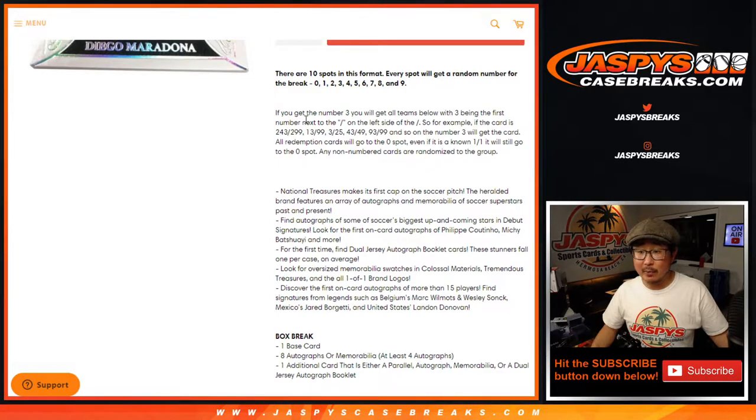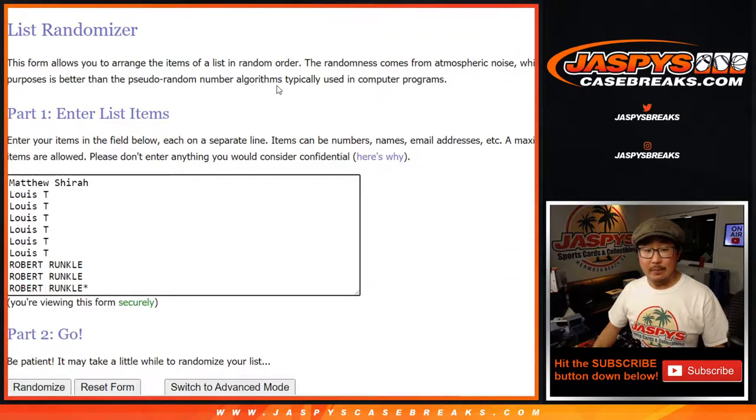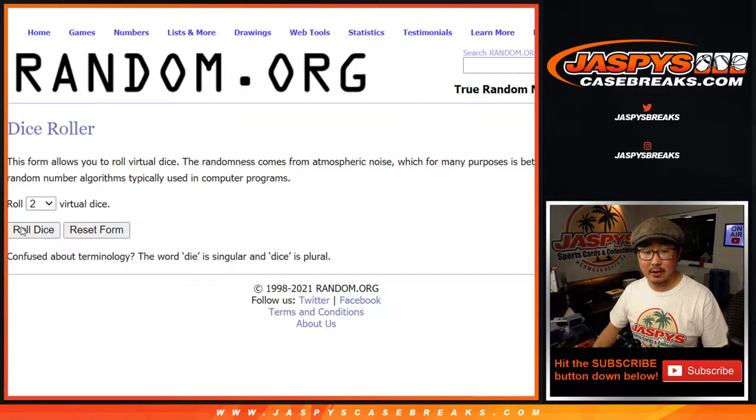A lot of great stuff right here. That's how the number blocks work if you're not familiar with it, or you can just watch this break. This is the first time they did National Treasure Soccer back in 2018. Big thanks to Matthew, Louie, and Robert for getting into this. They're the numbers right there.